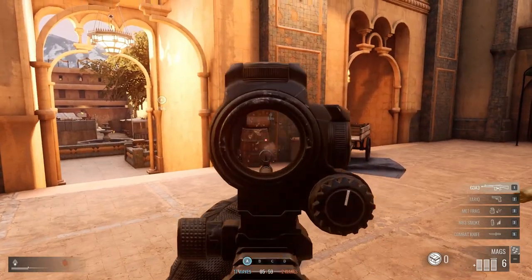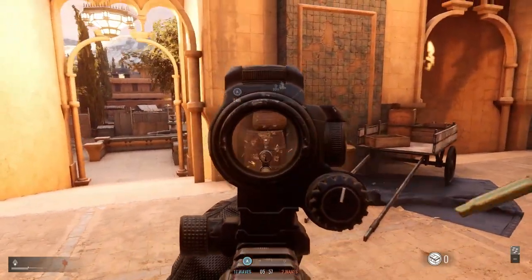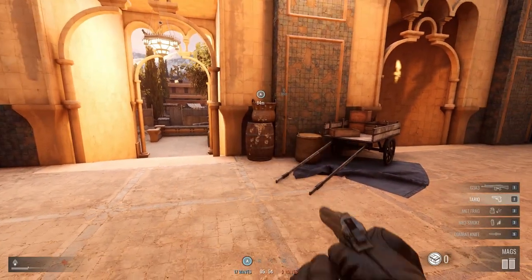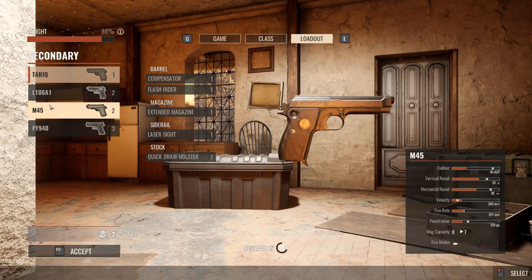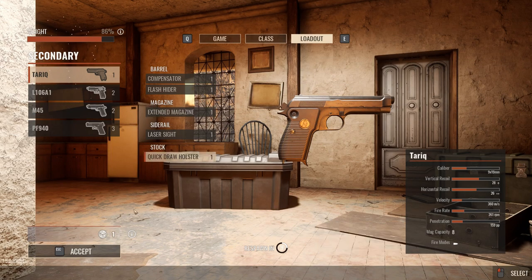If you decide to carry a sidearm you might want to consider a quick draw holster to speed up the transition from your primary weapon to your pistol. This can be very useful if you like to play close quarters and rely on the pistol to get you out of tricky situations.